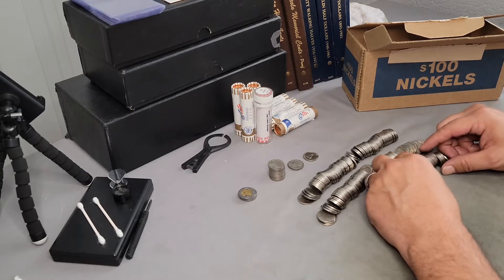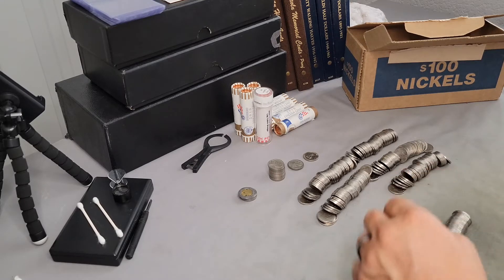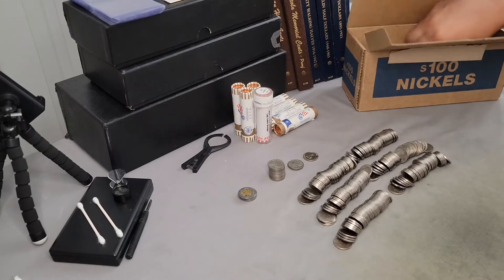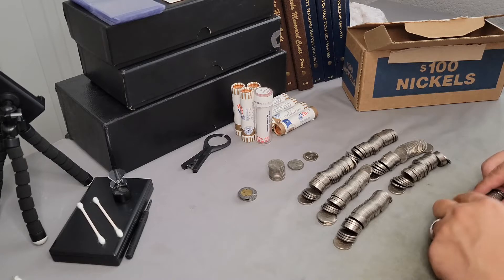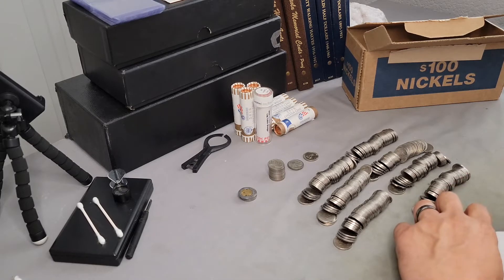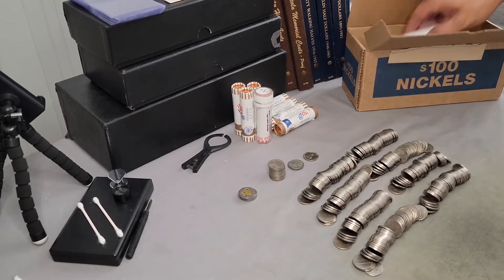I'm not seeing anything just by the edges on roll number six. Again, no darker edges on roll number seven. No silver on roll number eight. Nothing standing out — I thought maybe that one, but it is not, it's just from the seventies. Roll number nine.